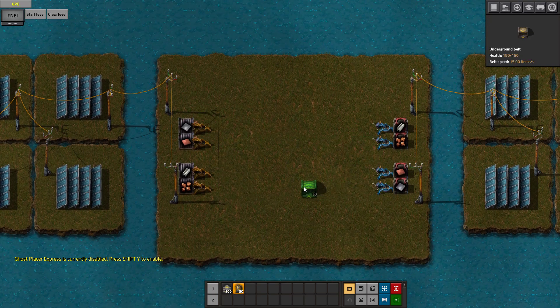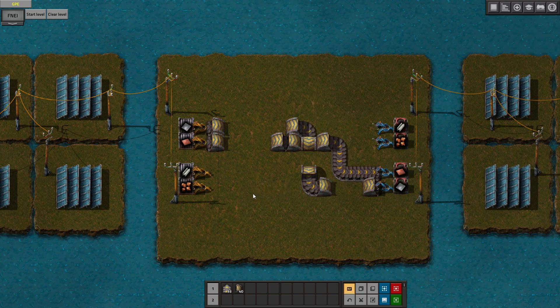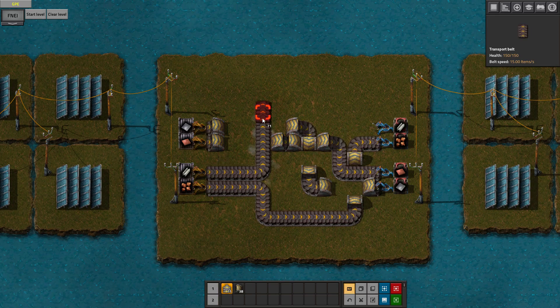Iron goes down there and copper goes over here. Let's see if we can do it with mostly belts or underground belts - that's always fun to do, to give ourselves some more room. Then do the same with this, from here to here, here to there, down here. And let's just take this the long way around since this is just a warm up.